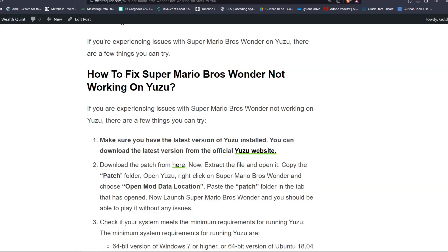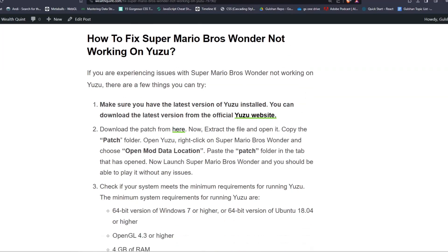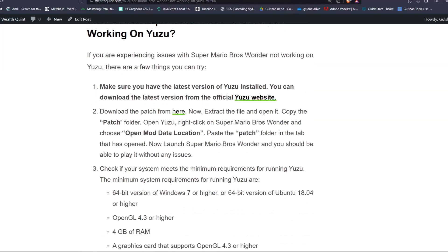If you are experiencing issues with Super Mario Bros Wonder not working on Yuzu, there are a few things you can try. Step one: make sure you have the latest version of Yuzu installed. You can download the latest version from the official Yuzu website. Download the patch by clicking here.